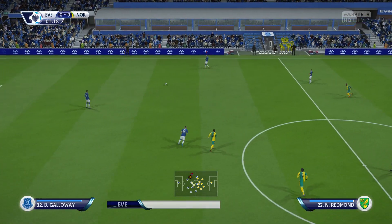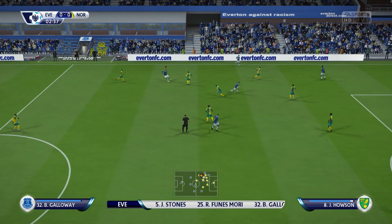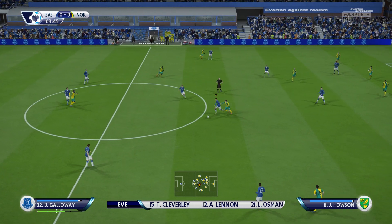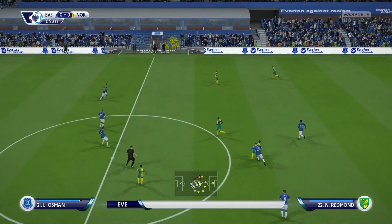Got the Everton line-up for you. Tim Howard starts in goal. Tom Cleverley plays with Darren Gibson in the middle. Romelu Lukaku is the sole striker today. Here is the Norwich City team. Robbie Brady plays with Stephen Whittaker as the wide defenders. Graham Dorrans plays with Alex Tettey in central midfield. And today it's just the one striker in the side.